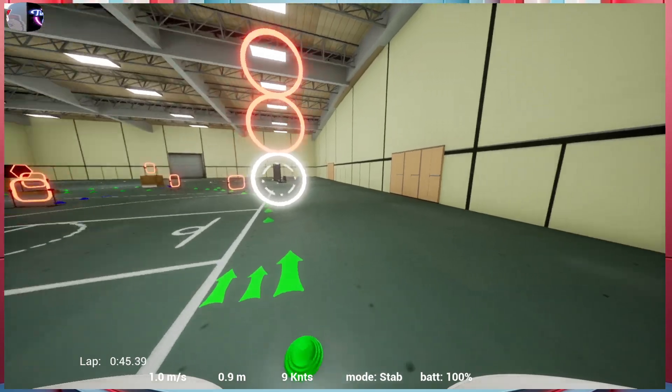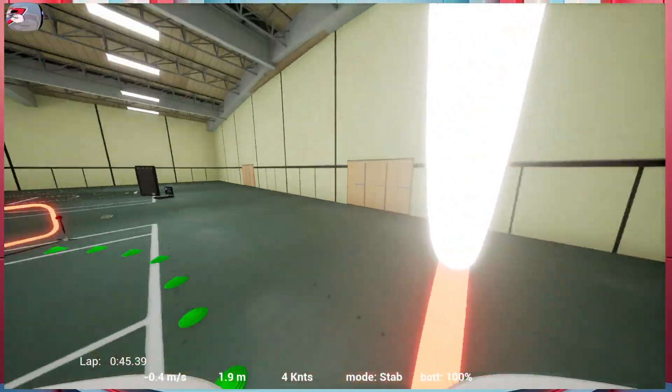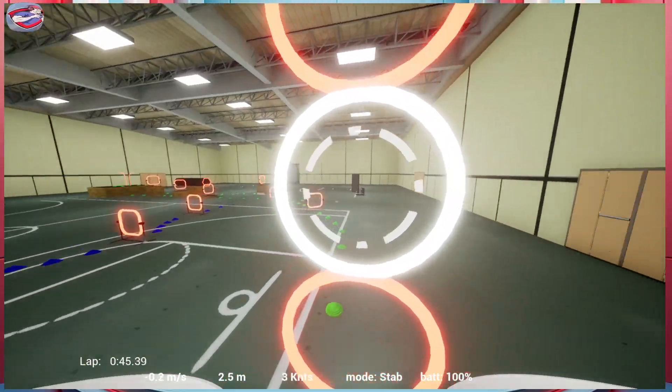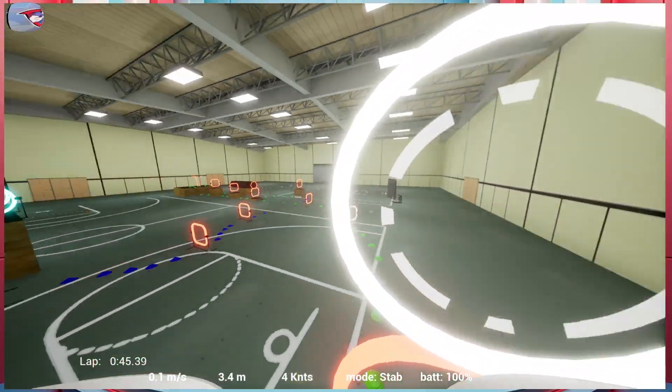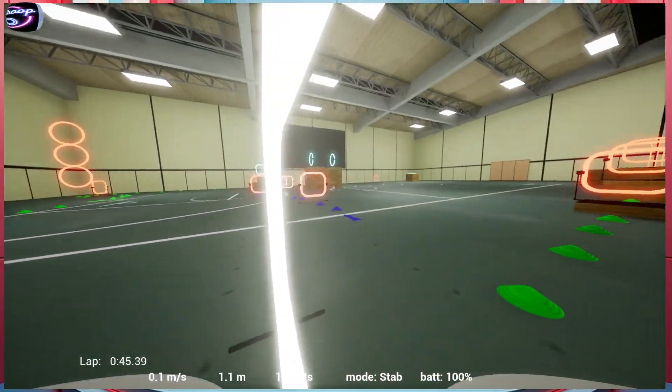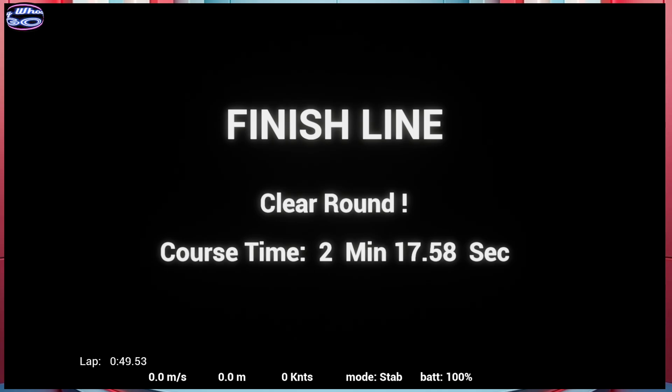Gate 18, through the slalom at turn 20, turn 22, round to the U-bend at gate 24, up the ladder. I have not flown in the sim since the last event, so that's my excuse and I'm sticking to it.